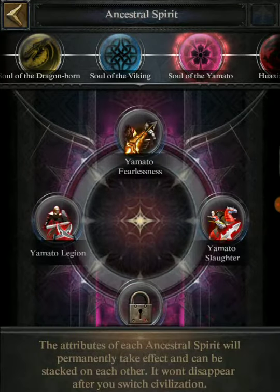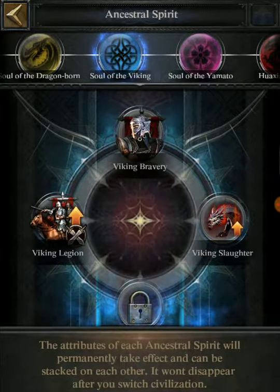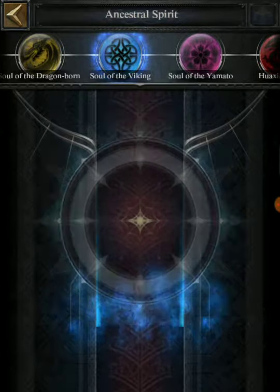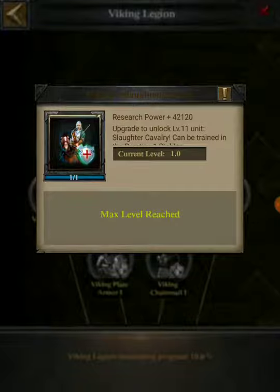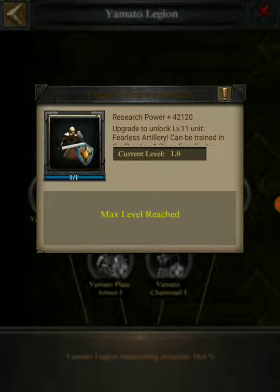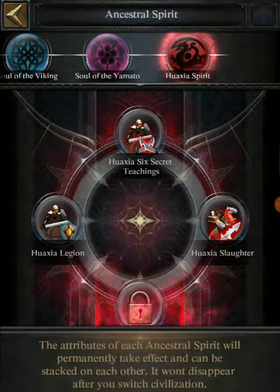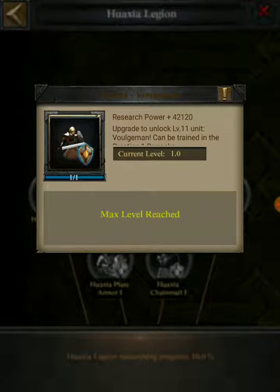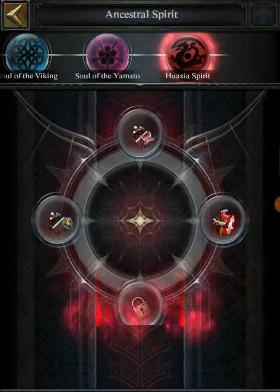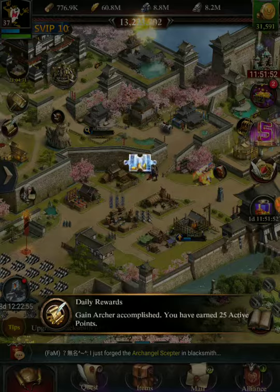I did manage to unlock some T11s based on my civilization. I've unlocked my T11 crossbow, T11 cavalry, and T11 artillery — you get really strong once you unlock units in the prayer hall. I actually have unlocked all my T11 troops in the civilization temple.